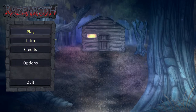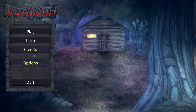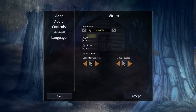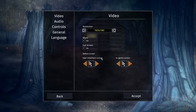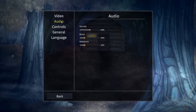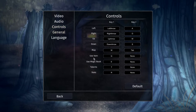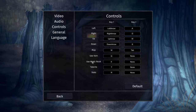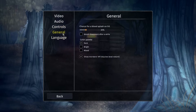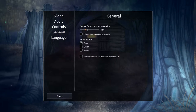Let's begin — we're gonna start from the options menu. There's video settings: vsync, resolution, fullscreen, interface cursor, in-game cursor. Audio covers sounds, music, and ambience. Controls include Q to use item, use magic book, magic stats, and talents.